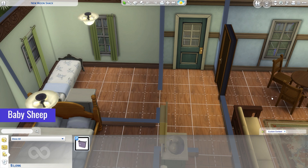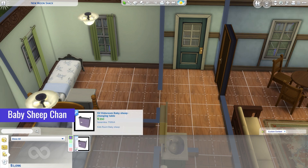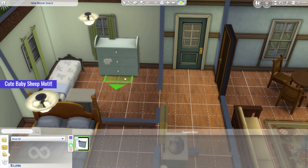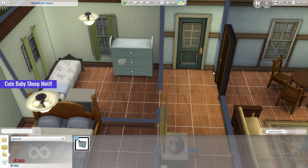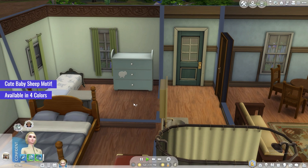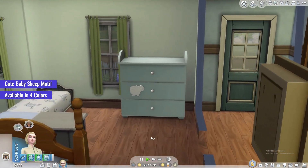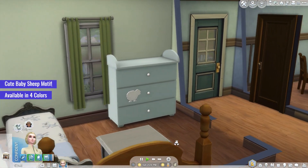Next up, we have the Baby Sheep Changing Table, a delightful CC addition to your Sims 4 nursery. With its charming design and cute baby sheep motif, this changing table adds a touch of whimsy to your little one's space. Available in four delightful color options — pink, blue, green and purple — you can choose the perfect hue to suit your nursery's theme.